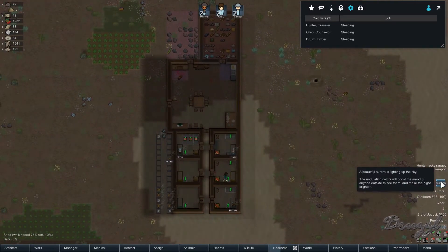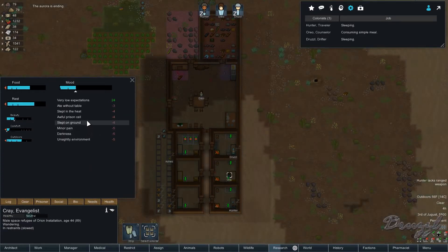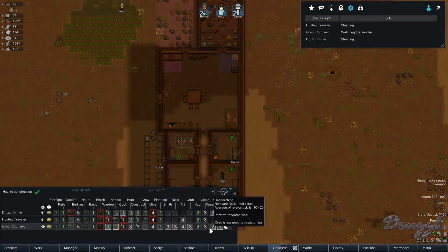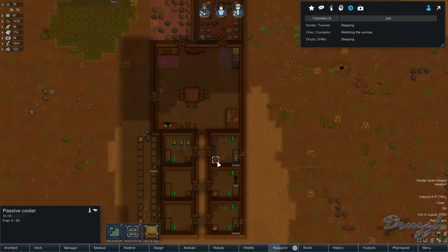Ooh, an aurora — that's nice! The prisoner should be feeling better. He's got an awful prison cell, slept in the heat, and ate without a table. Who's our primary hauler? Everybody's our primary hauler. I'm going to go through the hauling priorities — strip corpses set to one, open containers good, refuel definitely a one, cremation, bills at campfire, take beer out of fermenting, fill fermenting, haul to raid hall, deliver to frame, deliver to blueprint, hall general, merge. Hopefully they'll fill these back up faster now.